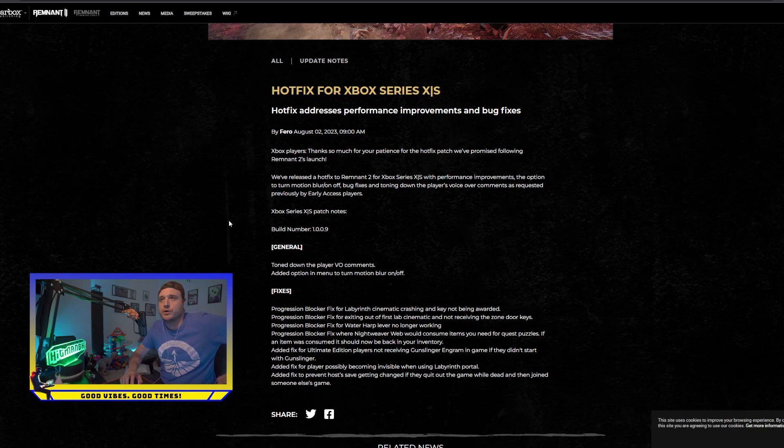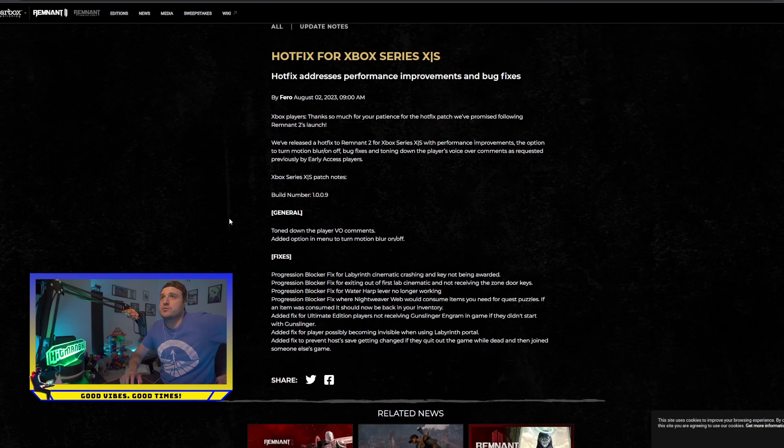So you can now turn off motion blur if that's been bugging you. This fix is for performance improvements, the option to turn motion blur on and off, bug fixes, and toning down the player's voice over comments as requested by early access players. They also had some fixes for a progression blocker on the Labyrinth on the cinematic when exiting the first lab and not receiving the zone door keys, the water harp level lever not working, and a Nightweaver web that would consume the items you needed for a quest puzzle. And they added fixes to receiving your Gunslinger Ingram in-game — if you didn't start with Gunslinger and were like 'I haven't got my Gunslinger yet,' that fix should be in.